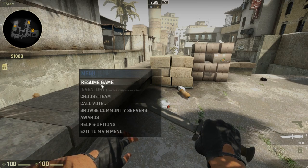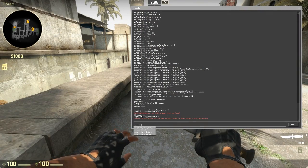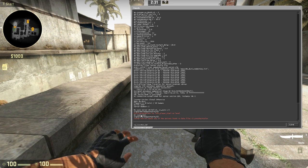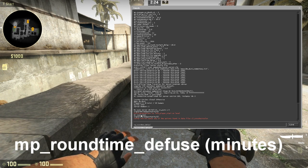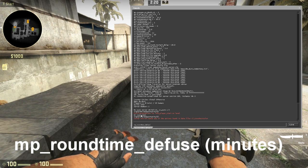Then press the tilde key, which is directly underneath the Escape key. Type mp_roundtime_defuse if you are on a defuse map, or mp_roundtime_hostage if you are on a hostage map. Then add a space followed by the number of minutes you want the round to be.